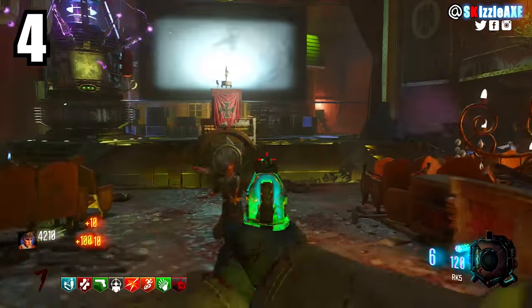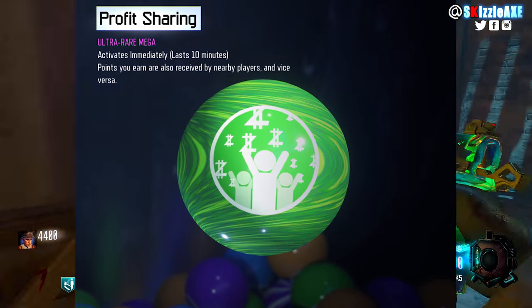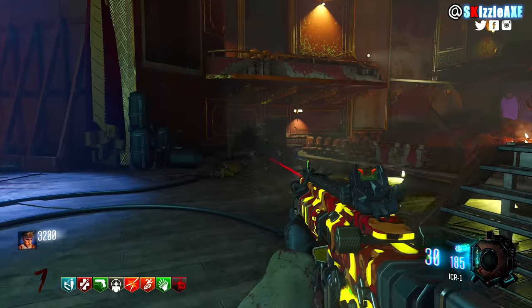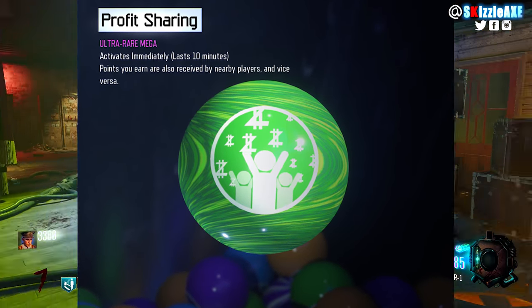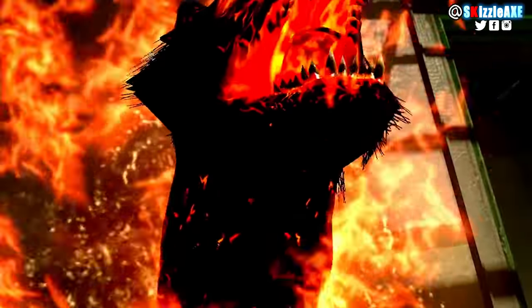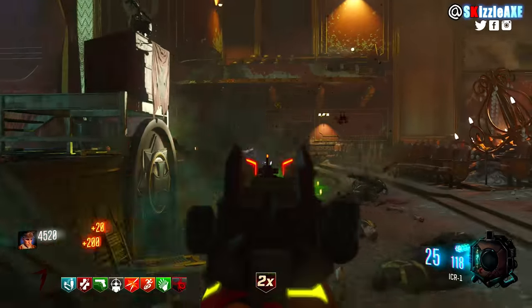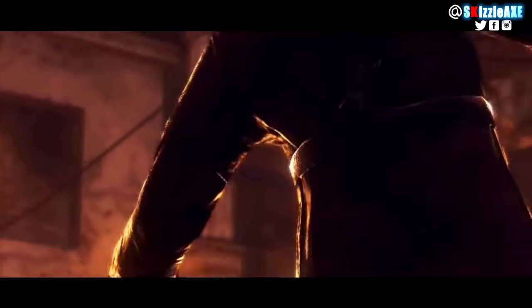Coming in at our number 4 spot we're talking about Profit Sharing. It's an ultra rare mega gobblegum, activates immediately and lasts for 10 solid minutes. This is probably one of my favorite gobblegums — if you wanna play with more people, do easter eggs, speedruns, everything like that. Basically, points you earn are also received by nearby players. So if you're close enough to the guy that has Profit Sharing and they get points, hey you'll get points too — even if a nearby player shoots one bullet for 10 points, surprise, you also get that 10 points.